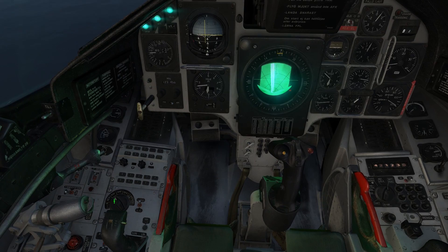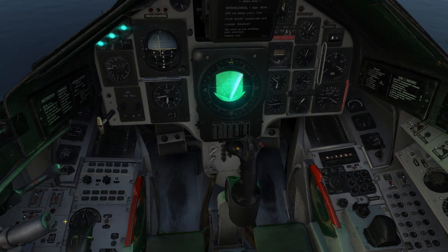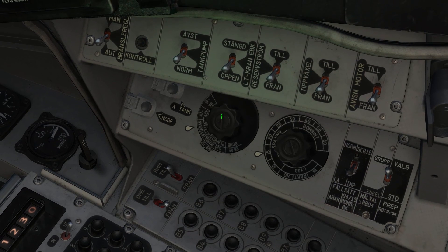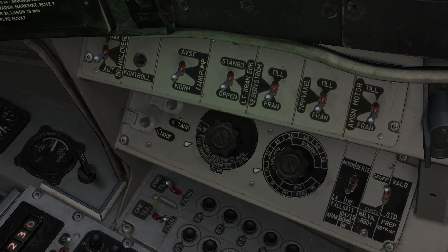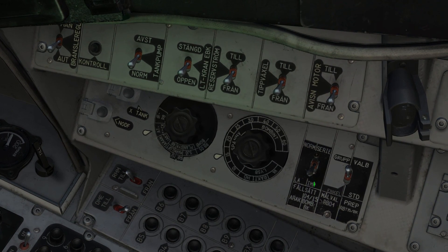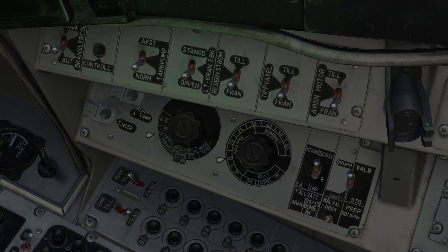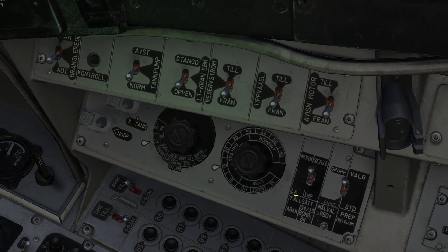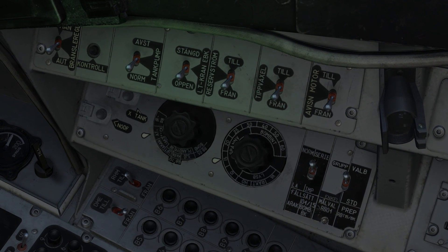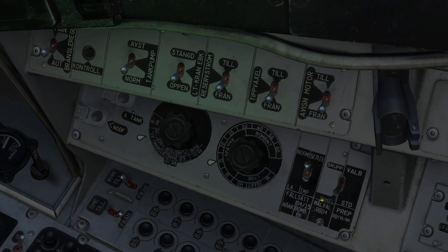The next thing is to bring the aircraft's main master switch into the attack position, which changes the symbology in the HUD once we have the weapon selected. On the master weapon selector we want to go into the attack mode, which is used for RB-04E deployment. The first switch is either in the lower position — releasing one weapon per trigger press — or in the upper series position, where you release two weapons by holding the trigger for two seconds. In series mode the missiles will create separation, with one steering slightly right so they don't collide in flight.